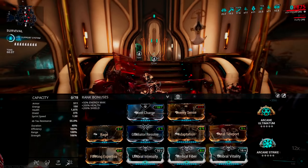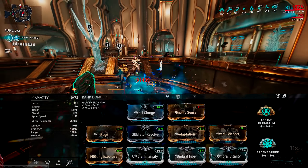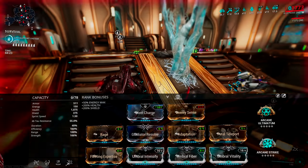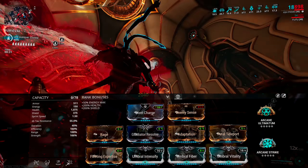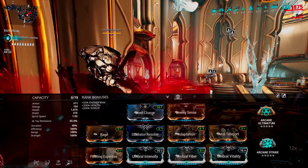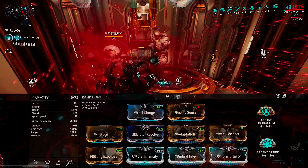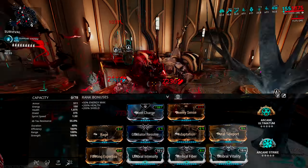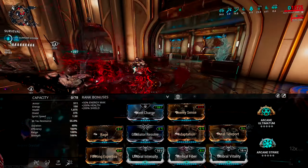Gladiator Resolve finishes our survivability while also giving us extra health and increasing our melee with the mini Blood Rush set bonus — especially useful if you combine this with melee often. Fatal Teleport is on here to boost the finisher from the teleport and auto-execute the finisher, which is great quality of life. Rage keeps us fully stocked on energy, especially combined with maxed Fleeting Expertise to keep ability costs down — Bladestorm especially can get very expensive without efficiency. Arcane Ultimatum keeps our armor up on finisher, a lovely 1,200 additive armor.